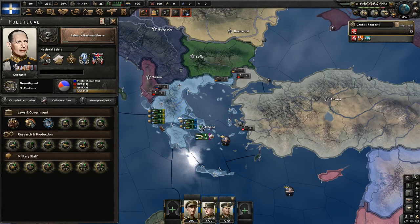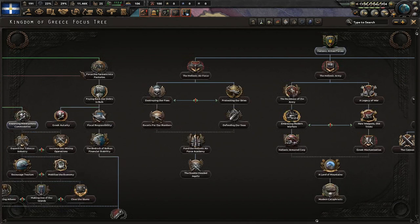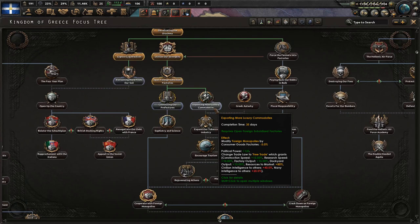Anyway, we have switched over to Monarchist Greece, and the next act will be Hellenic Armed Forces, perhaps. And I might go through with these here - exporting more luxury commodities: consumer goods factories minus 5%, change trade law to free trade which grants construction speed. I like the idea of that - yes, that's what we'll be doing.